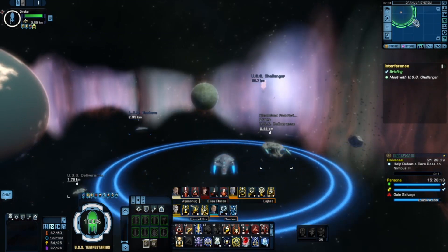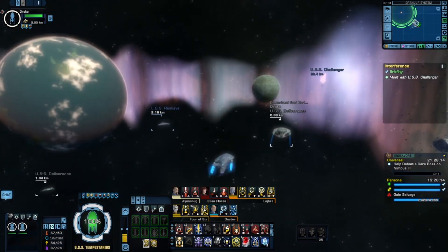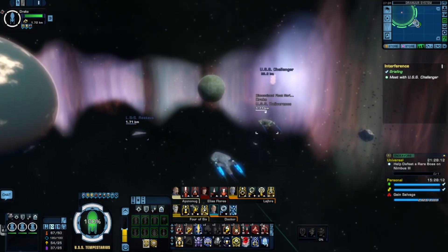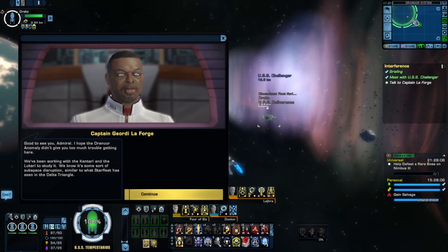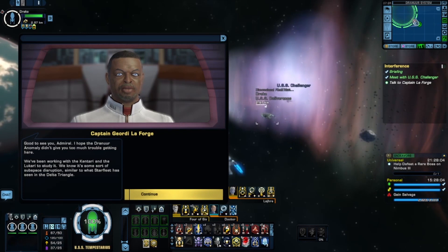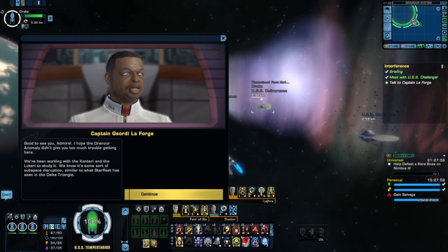Geordi's here. Deploy the flight wings. Geordi always gets us in trouble. Good to see you. I hope the Draeneur anomaly didn't give you too much trouble getting here. We've been working with the Kentari and the Lucari to study it. We know it's some sort of subspace disruption, similar to what Starfleet has seen in the Delta Triangle.